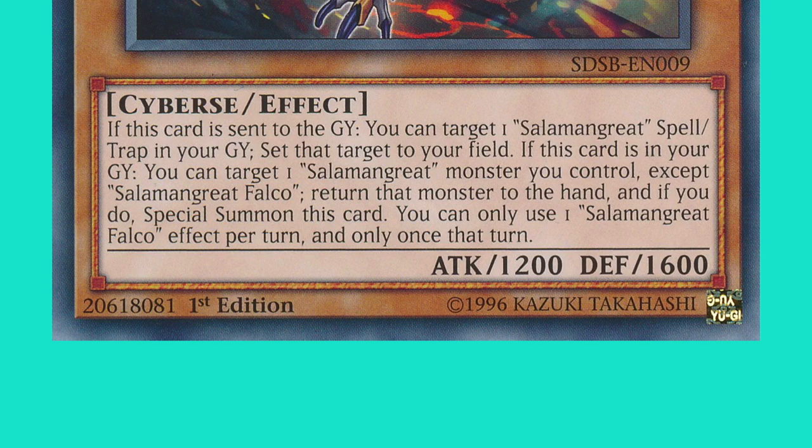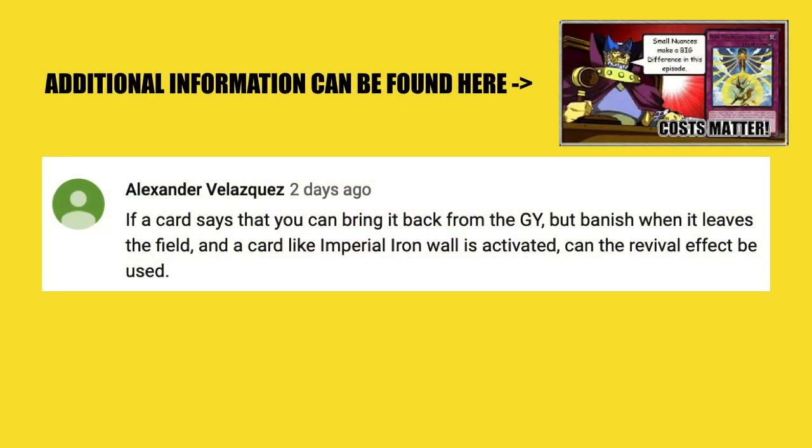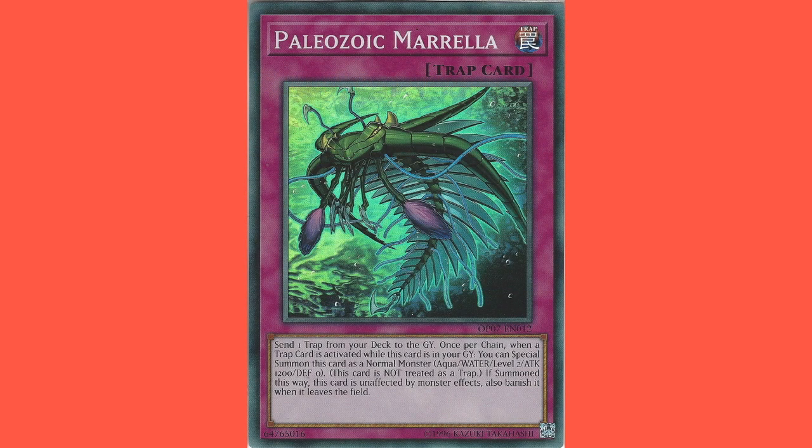Now I'm going to answer a few questions that came up in the community tab. Alexander Velazquez asks: if a card says that you can bring it back from the graveyard but banish it when the lead is sealed, and a card like Imperial Iron Wall is activated, can the revival card effect be used? For example, a Paleozoic Trap card — if Imperial Iron Wall is already face-up and another Paleo is activated, would it be legal? And the answer is yes. Nothing about the Paleozoic Trap card says that you need to be able to banish it in order to summon it, so there's nothing restricting you from activating that card.